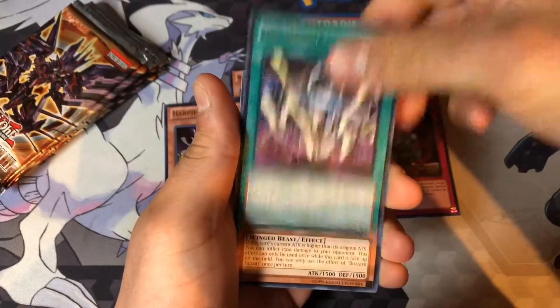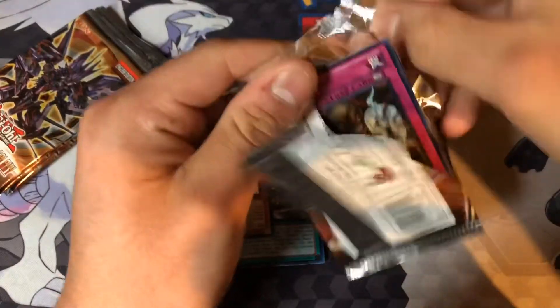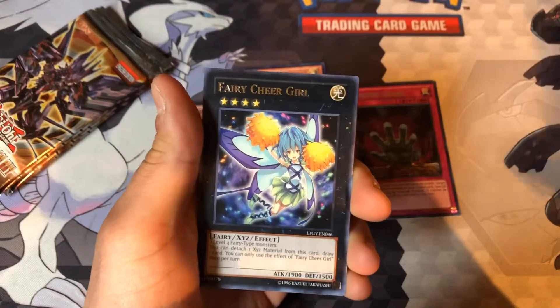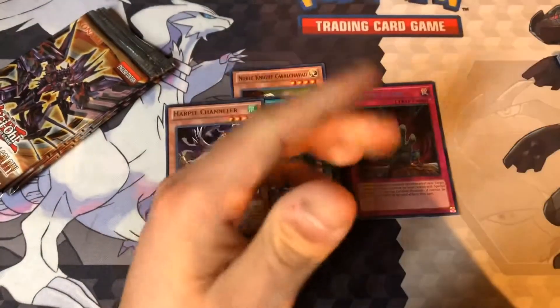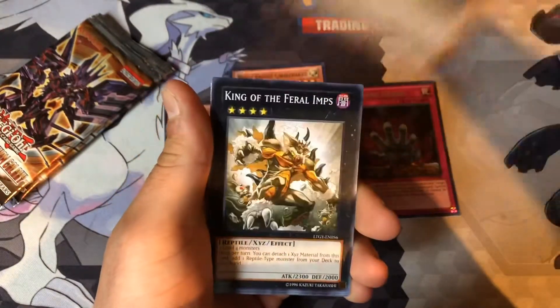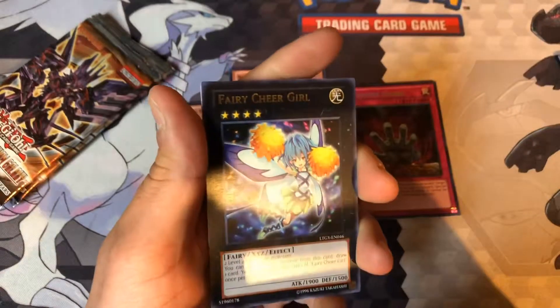Ocea, another Exceeds Revenge, Blizzard Falcon. There's five packs left. Starfish — most generic name for a card. Black Falcon. Fairy Cheer Girl. Memory Loss, Stream, Abyss, and then Blizzard Falcon. Four packs left — chances are slimming down. Exceeds Block, Glass Jaw, Feral Imps, Starfish. Fairy Cheer Girl.